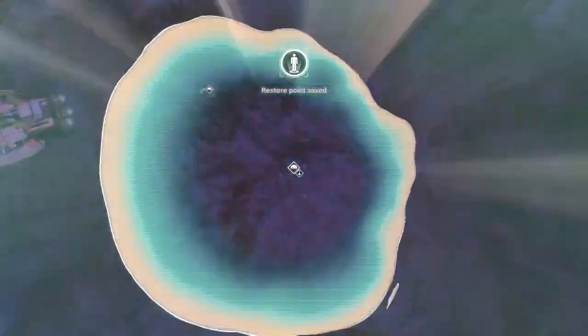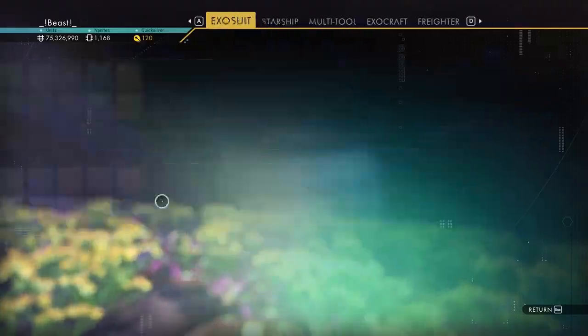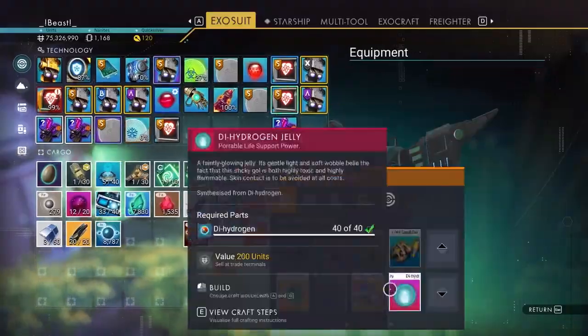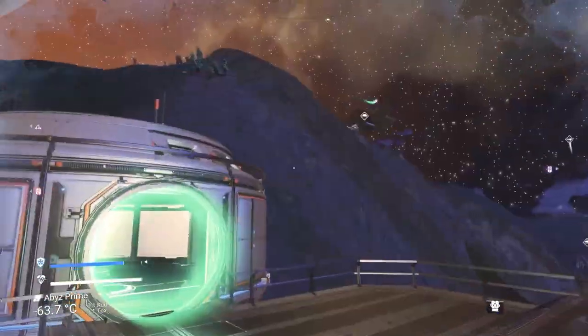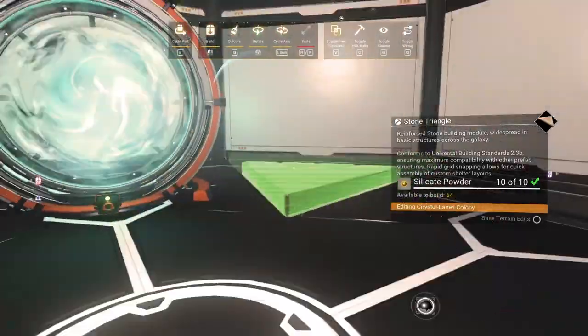Hey guys, it's Beast back with some more beastly content. Today we're going to be doing another nip nip farm, and this nip nip farm is going to be a triple biodome farm. That is right — we are going to build biodomes that use three biodomes and are harvestable in one single button click.